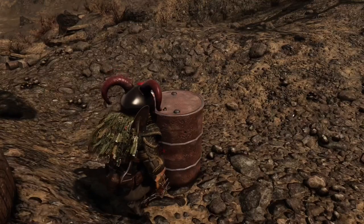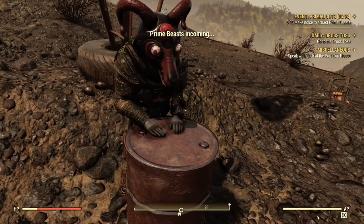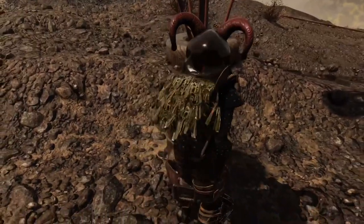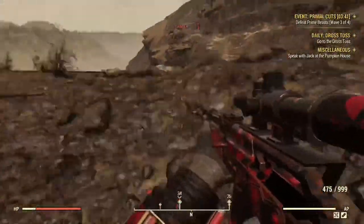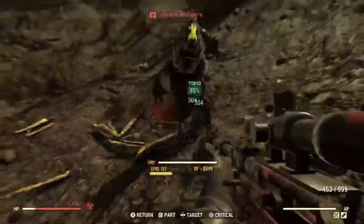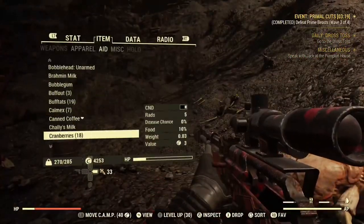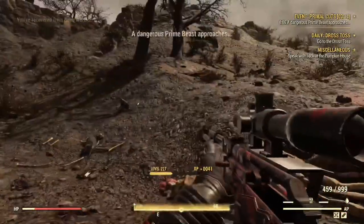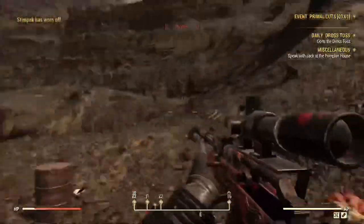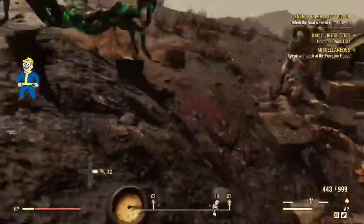The Primal Cuts event happens about every 15 minutes around different spots of the map. You have to hold off four waves of prime enemies — each wave gets harder and harder. It contains three waves of several enemies, then one last fourth wave where a creature spawns depending on your region. I'm in Ash Heap, so I'll get a Sheep Squash. Once you kill that enemy, you'll be rewarded with Primal Cuts.